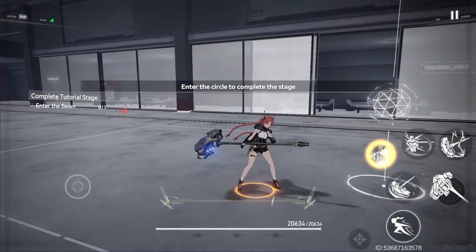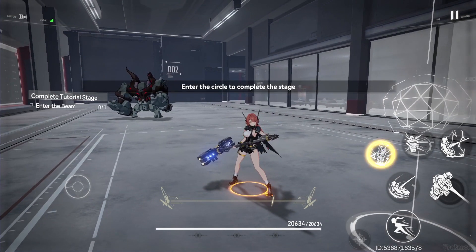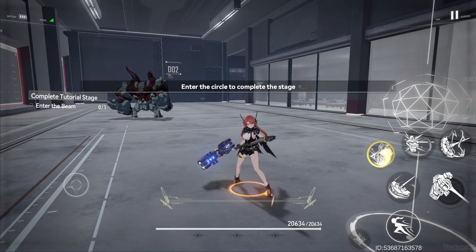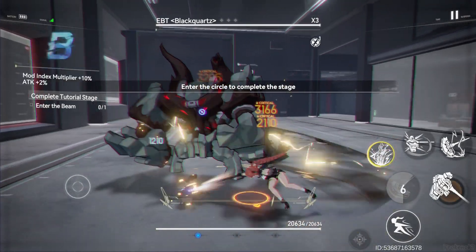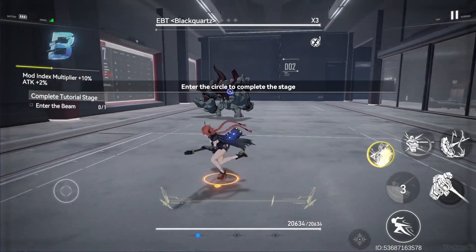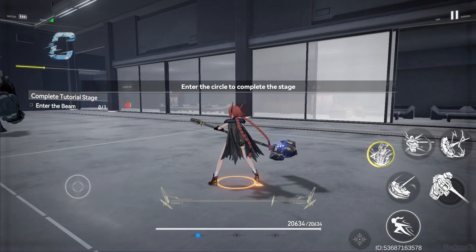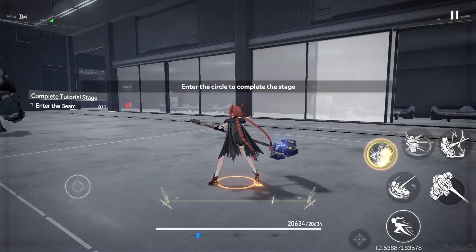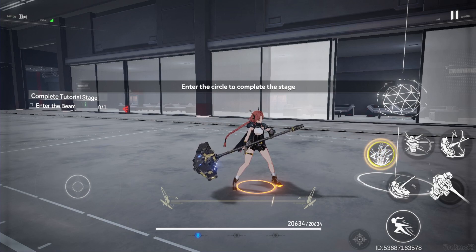Another thing to talk about is the bar above the health bar for Thor — that's the thunder cloud bar. Every time you cast skills and do normal attacks, the bar goes up and down. You gain thunder cloud points, and the more you gain, the more damage you do. So the more you connect with your attacks and keep pushing skills, the more points and damage you get.